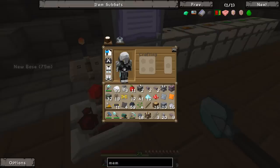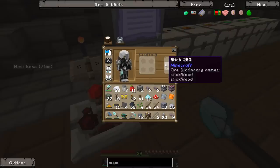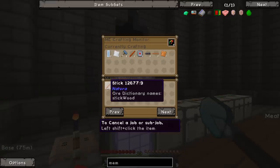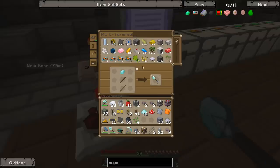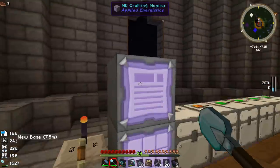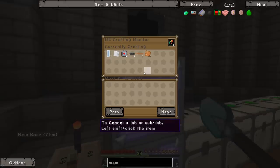We'll cancel that and request overclockers — I want a few more than that. Let's make seven more. That should be fine now; it shouldn't be wanting any more sticks. It might need sticks with a forge hammer — that's probably what it needs. I think we should look into replacing that with a metal former, which can do the job itself.